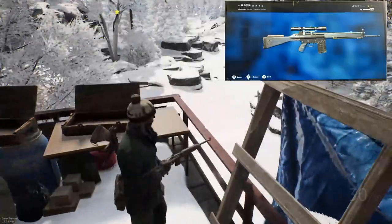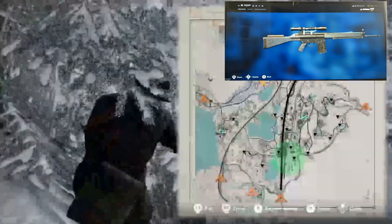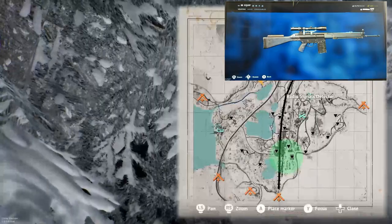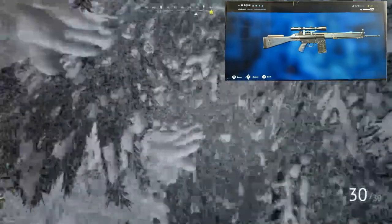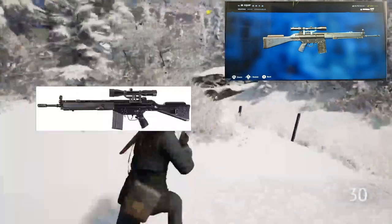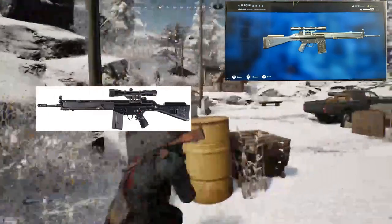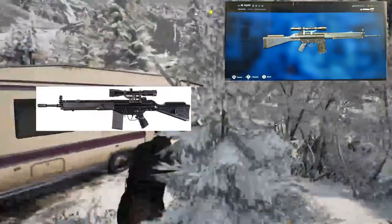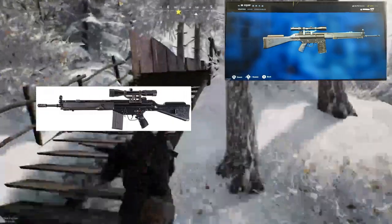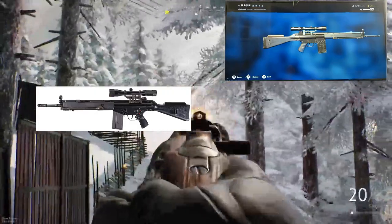First off, we got the G3SG-1. This is basically just a German assault rifle, just like the G3 already in game. It's made by H&K, and if I had to guess, it's probably going to have both semi and full auto on it. It's got a scope, so this thing's probably going to be more fitted for some longer range combat — pretty much your standard DMR.